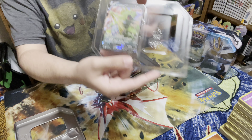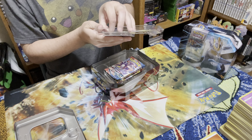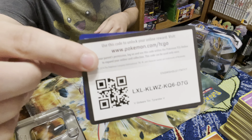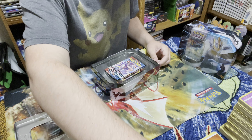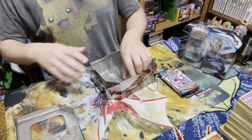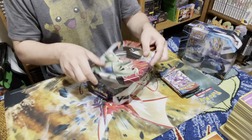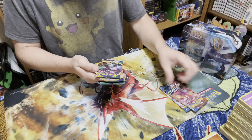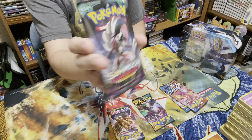There we have the Tyranitar - very nice. Let's go ahead and pull him out so that way one of you can have the code. We will set him right up here out of the way. I had a feeling we're going to be seeing some Battle Styles packs in here. We have two Battle Styles, a Darkness Ablaze, a Sword and Shield, and we happen to get a Guardians Rising out of here.